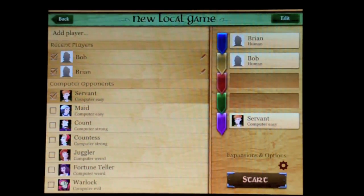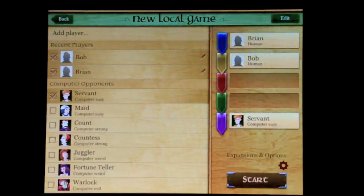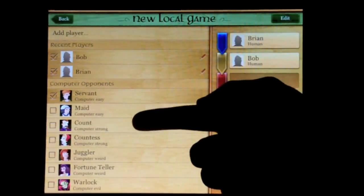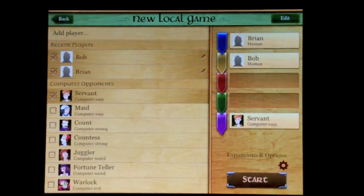I've started a new local game. The cool thing is it keeps track of recent players and you can pull people in straight from your address book or contacts, so everyone's photo can appear here. It integrates your iPhone and iPad apps into one nice package. You can also play against computer opponents — easy, strong, computer weird, computer evil — different play styles. It's kind of cool to have those options to mix up play.